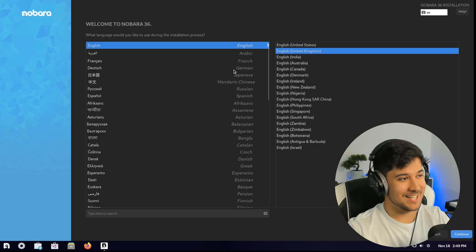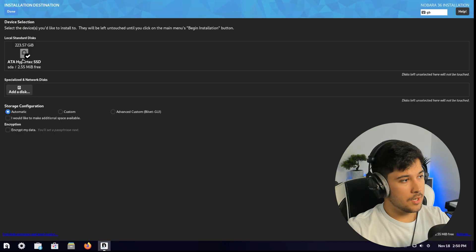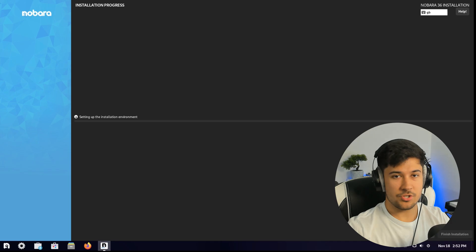So this is the installation screen. We can select our language and I do like this menu — normally you have to go through every single part of the installation, but it's all kind of here as a checklist. We've set up our keyboard, it knows our time and date because I've connected it to the internet, I'm going to select the SSD, the network's already set up, and we just need to create a user and root account. That was a super easy installation — you just go through all the things it tells you to do and press Begin Installation.